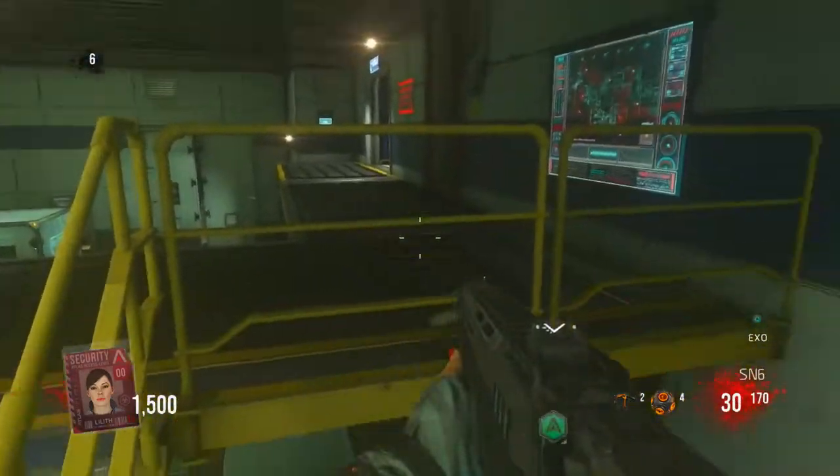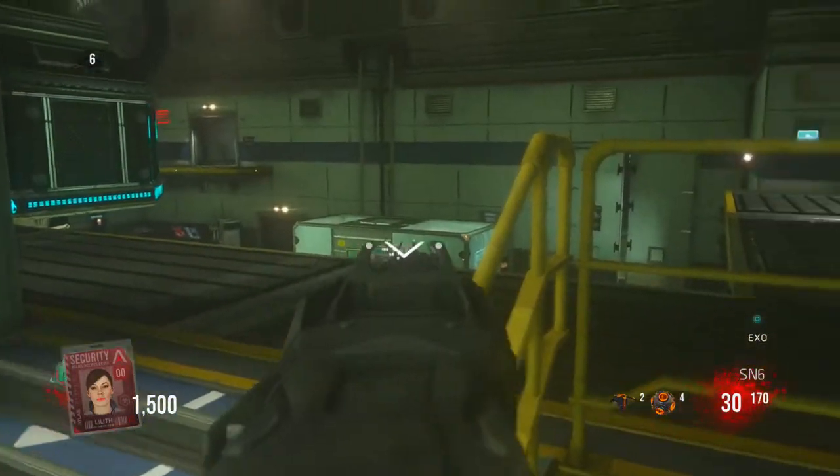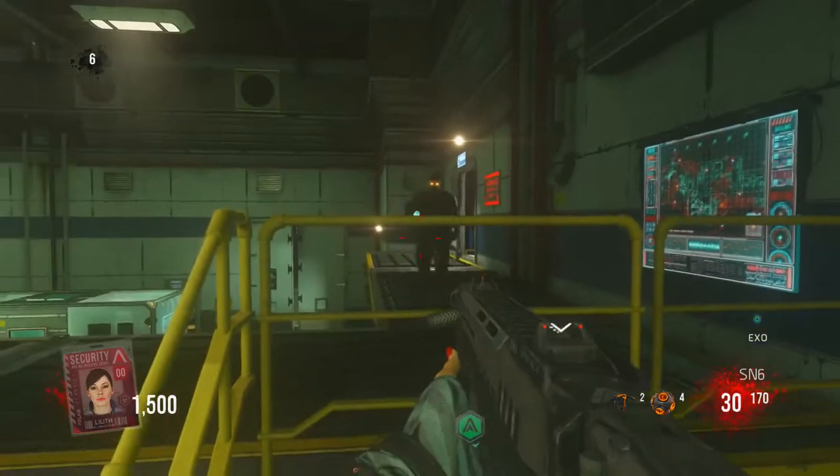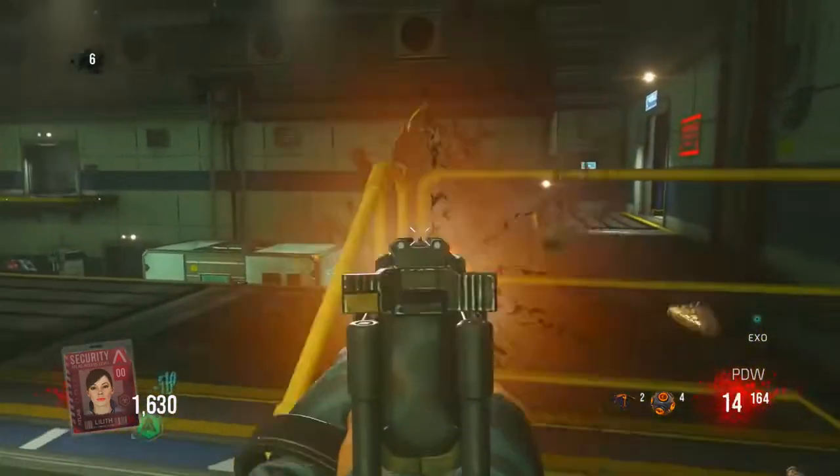The only problem with this glitch is the hellhounds. The hellhounds — or exo dogs, whatever you want to call them — can hit you sometimes. They'll just hit you and run through, it's really weird. But you can easily kill them, get out of the glitch, kill them, and get back in when the zombies come.